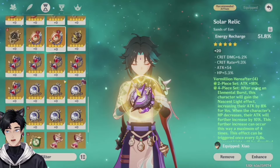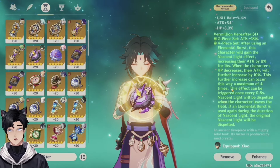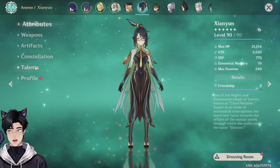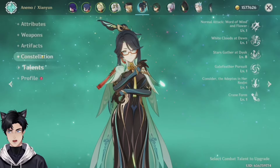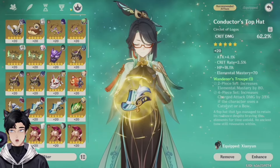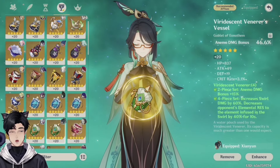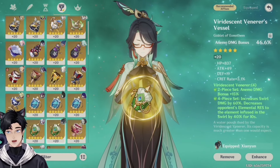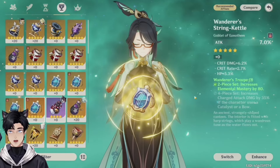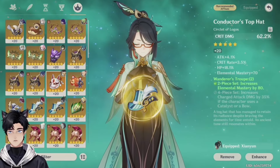You have a little bit more energy recharge that I'm comfortable with. I would suggest changing that to an attack sands. You don't have an artifact right now for it. The four piece bonus set is nice but a two piece, two piece bonus set for him is much better with the substats being better. I would actually do a two piece Gladiator's Finale or a two piece Viridescent Venerer on him. Shenhe — 1-1-8. Supportive Shenhe, nothing I'm not mad at. Four piece Viridescent Venerer, perfect.